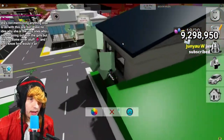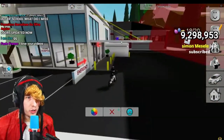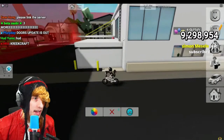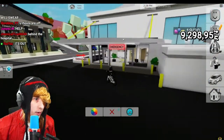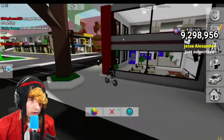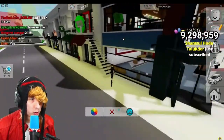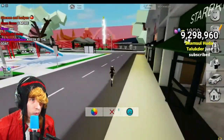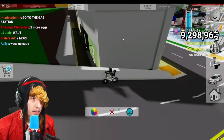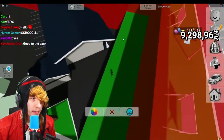And there we go — 18 out of 20 right there. We need two more, chat. Chat said they're not in buildings. Go to the bank — I know where the bank's at, it's over here. They're not in buildings. Oh there's one right there — there we go. We need one more and then our first badge is done.